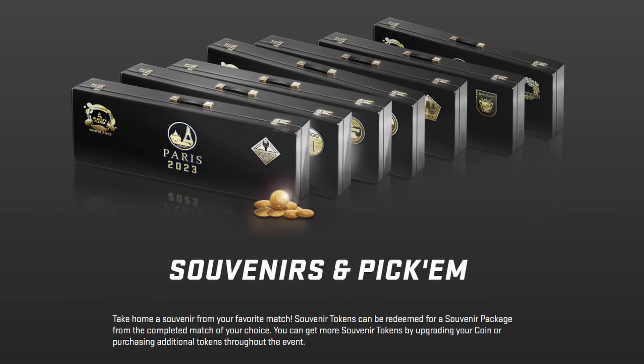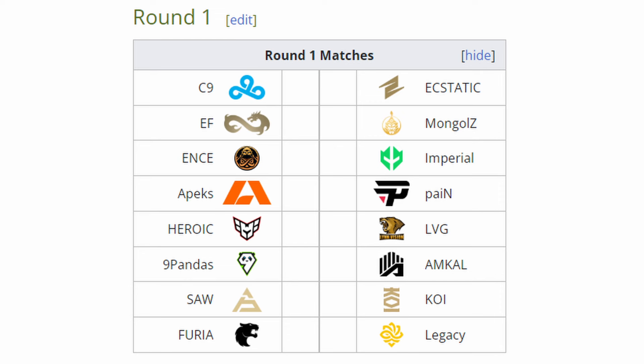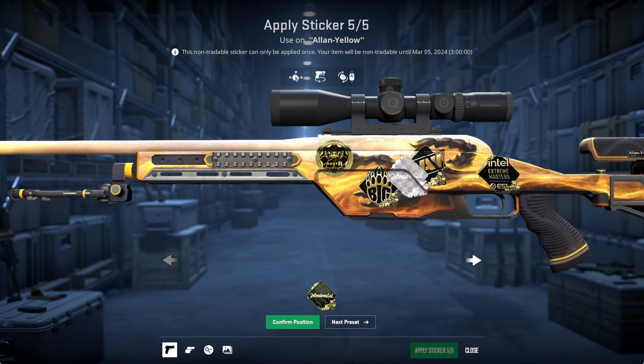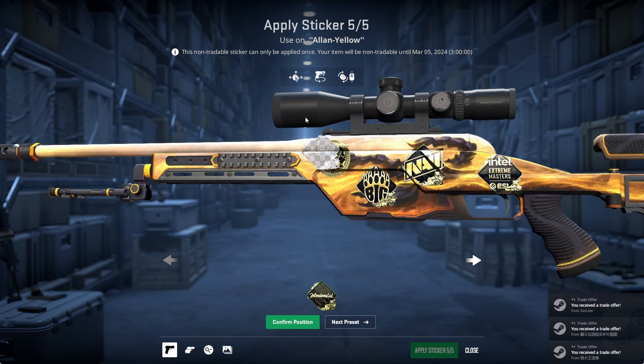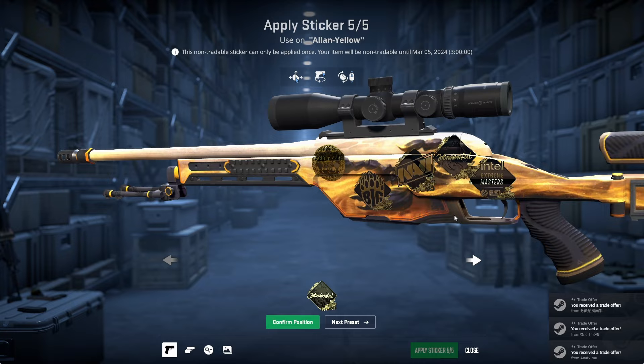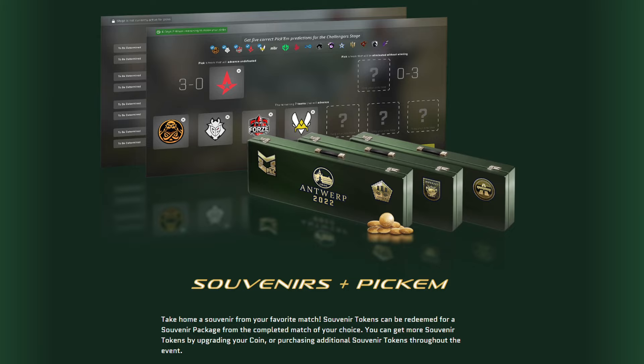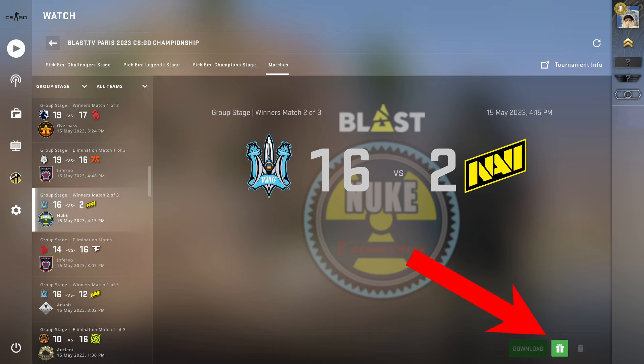If you are someone interested in the Souvenirs, they won't be available right away, as the first match would need to take place. A huge change players have been wanting for many months and even years is for Valve to bring back autographed Souvenirs. Now with the 5 sticker placements, it's very well possible — they just keep the 4 that were already on Souvenirs and then add the 5th autograph. This would imply a change to the Souvenir process, meaning instead of just redeeming the exact game you want, you would also be able to redeem the exact round and which MVP.